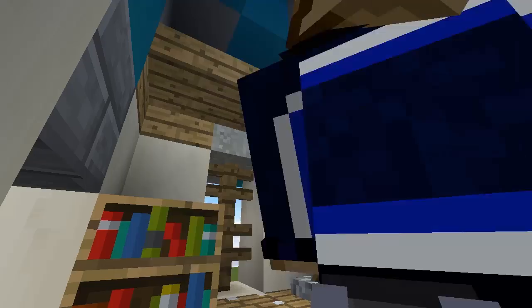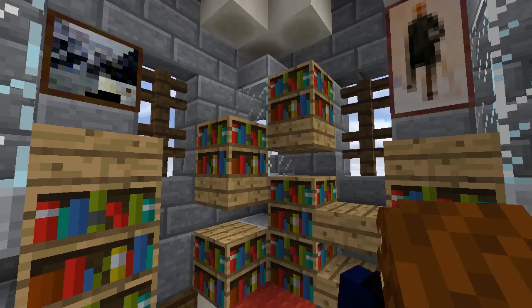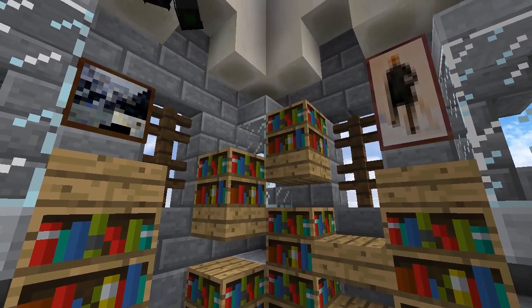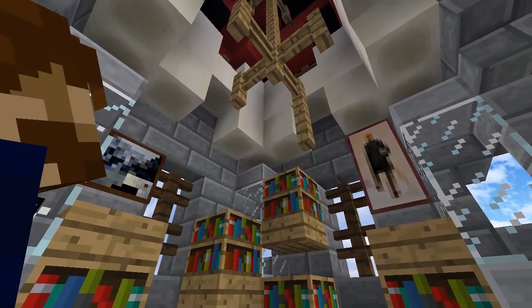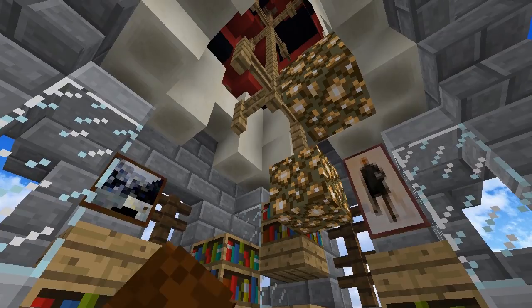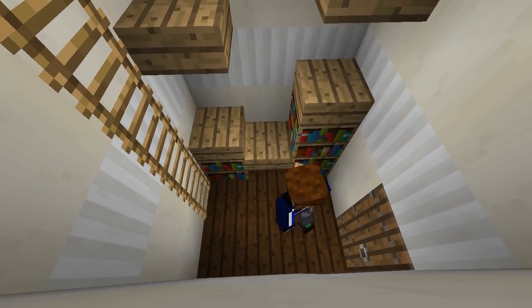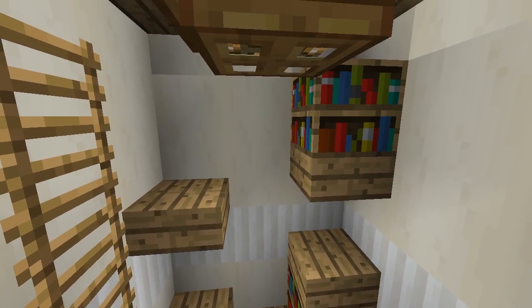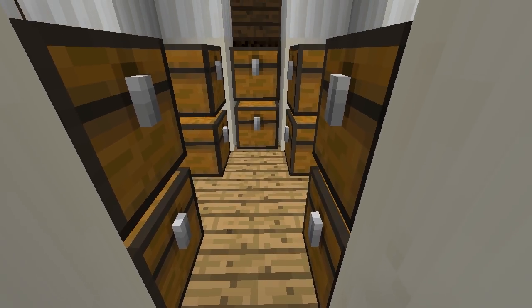Remember, chests won't open if there's a full block above them, but a shulker box can open in any direction. Inside the main tower we'll add oak fences to make the tower structure look supported and dangle them down above the carpeted area in a kind of irregular chandelier. At the base of the tower we'll add some basic decoration to the ground floor using dark oak, bookshelves and oak slabs. And the room above the enchanting setup makes for a great small scale storage area.